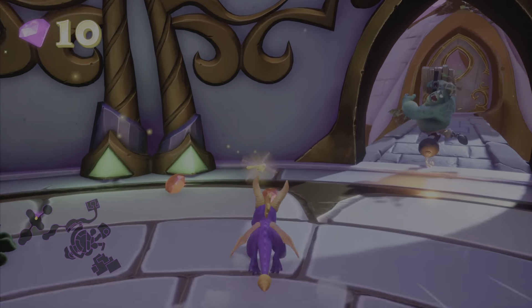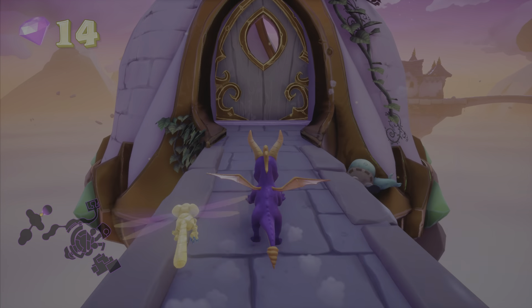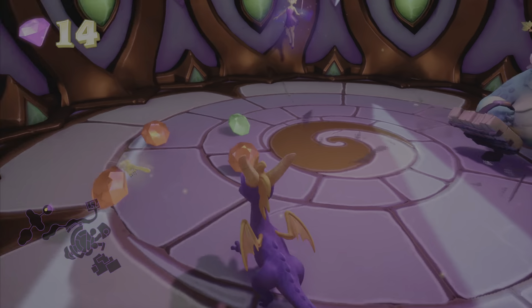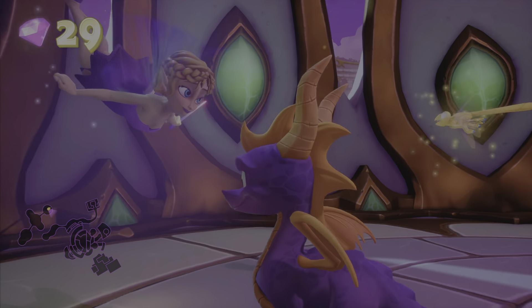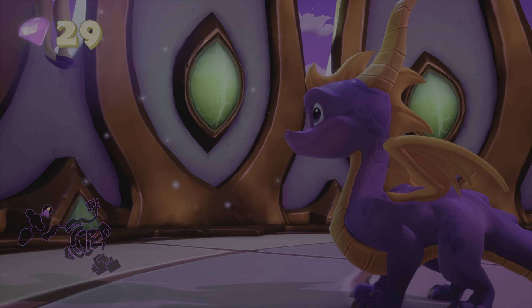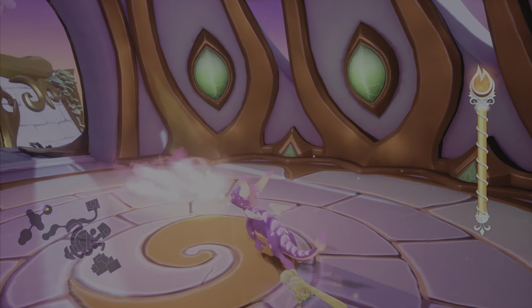To take them out we need to get the invincibility power up — not invincibility, but the stronger flame breath. And here's the first one. Get your little fairy kiss and then you can take these guys out.